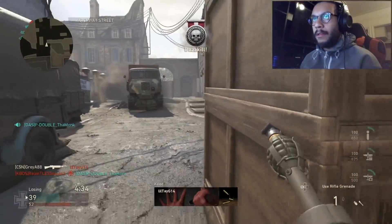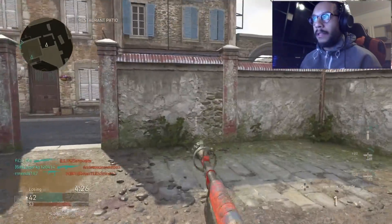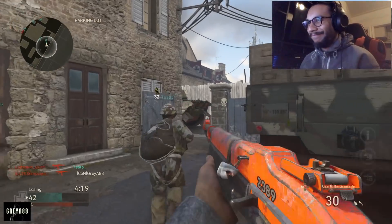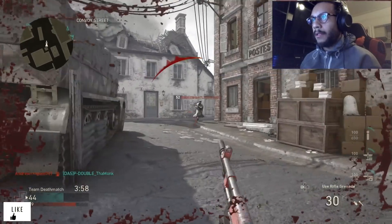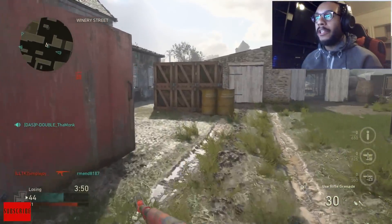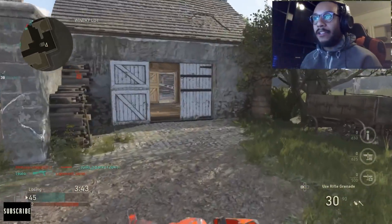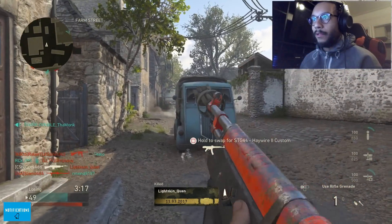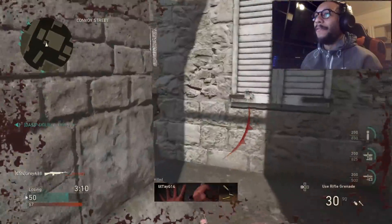Hey bud, how are you? Oh — that's the Kobe shot right there! One thing I forget is that when you shoot the grenade launcher — the rifle grenade — you can actually immediately shoot your AR right after. So if you feel like your shot is off, just immediately follow up with your AR. No way — two piece! I don't even feel good about those kills, man.